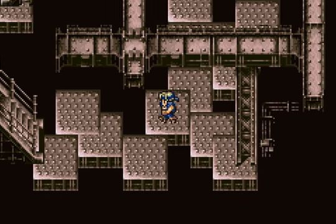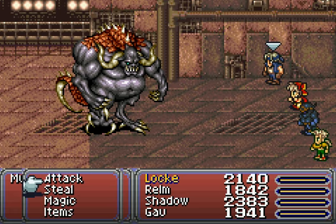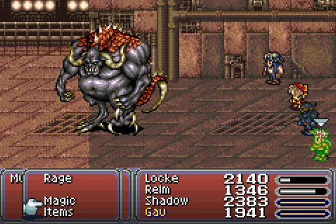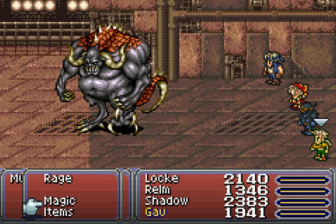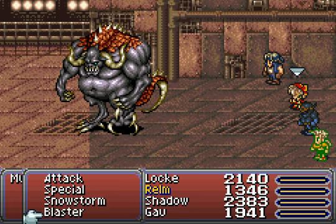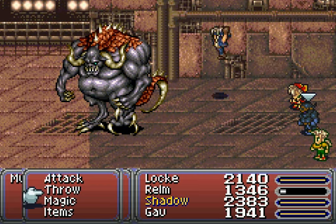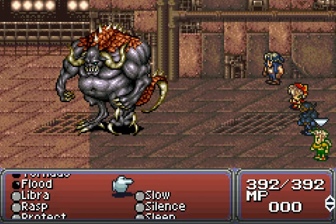Oh, that's right, this place was a trap. Let's go up the stairs. I decided to put Locke in the front row this time — I felt he would benefit from it. Here's a new enemy: Moodsud. What makes this enemy very unique is that this is the only enemy — for now, there might be another one in the bonus dungeon — that you can actually steal Thundershields from.